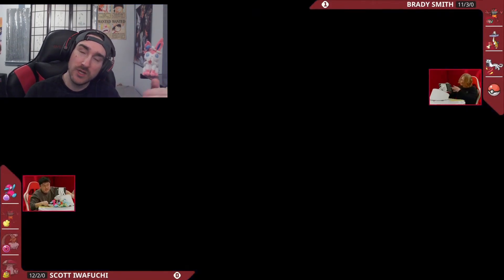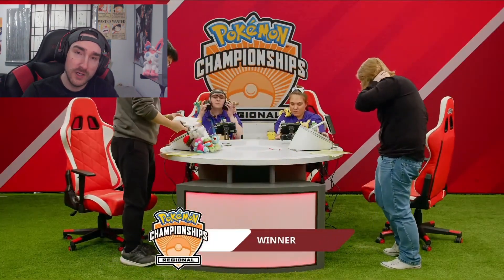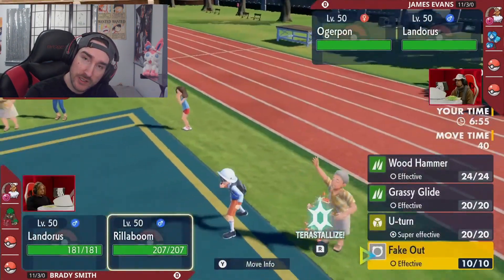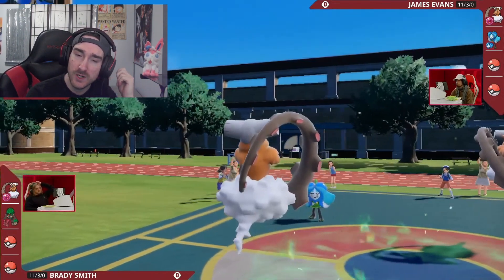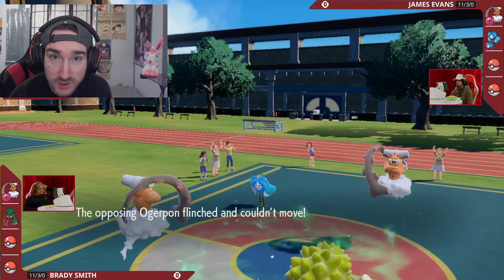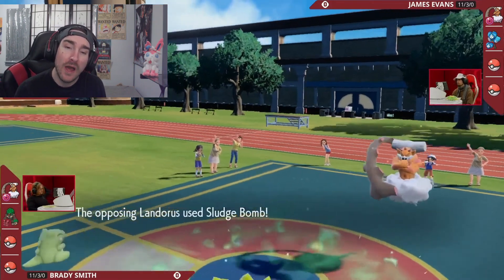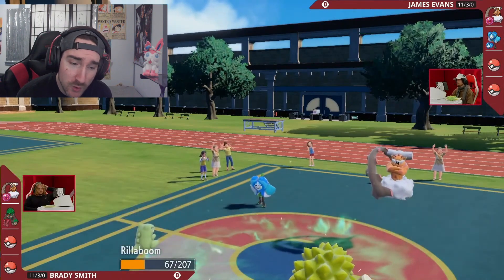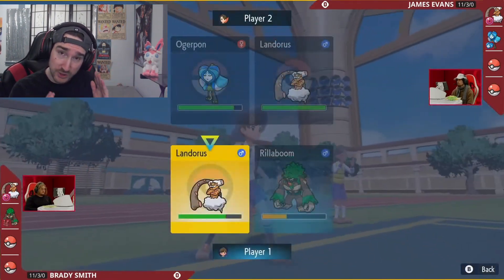Make sure your IVs, EVs, items, and natures are all good and ready to go. Also keep in mind terrain pressure — the most prominent terrain Pokemon like Indeedee and Rillaboom are almost everywhere, so have some kind of counter or make sure you don't auto-lose to Expanding Force or a Grassy Glide from Rillaboom. And consider weather control — whether it's Prankster weather or having Torkoal with Drought — to counter your opponent's weather.